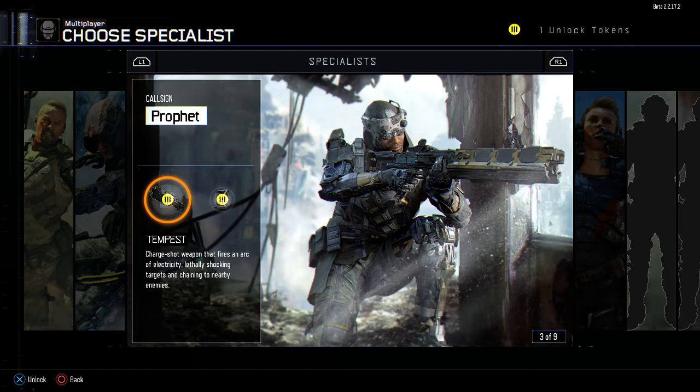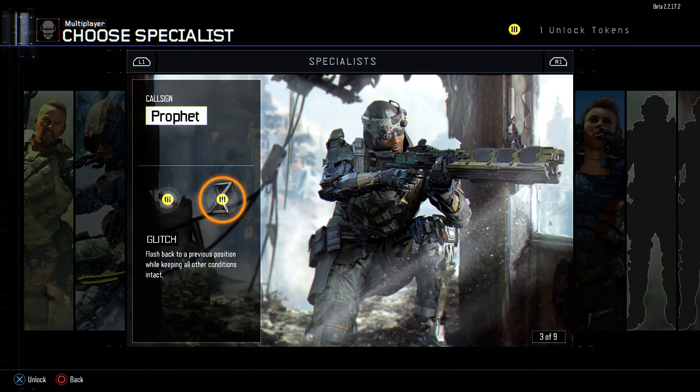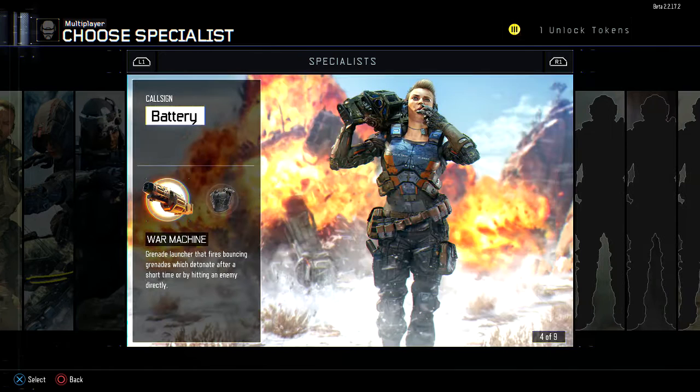Profit: a charge shot weapon that fires an arc of electricity, lethally shocking targets and chaining to nearby enemies. I haven't really seen anybody use that one too much. Glitch: flash back to a previous position while keeping all other conditions intact. Not sure what that means — I'll have to try it out.